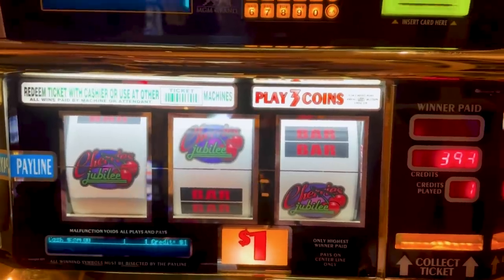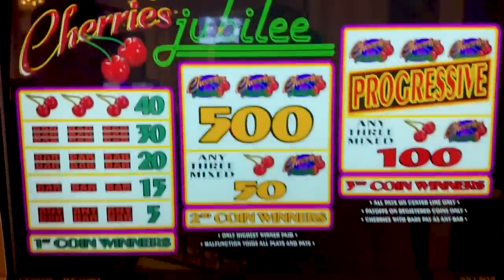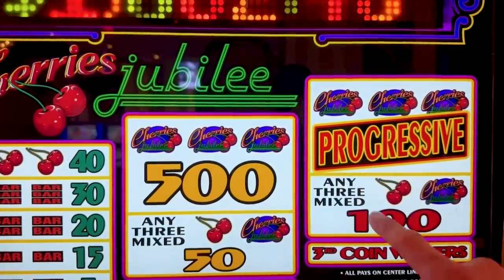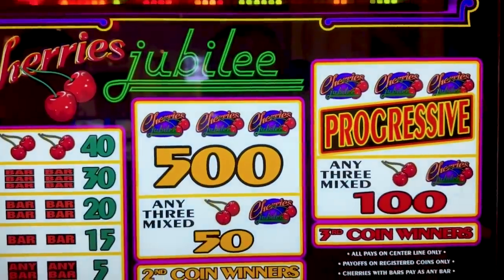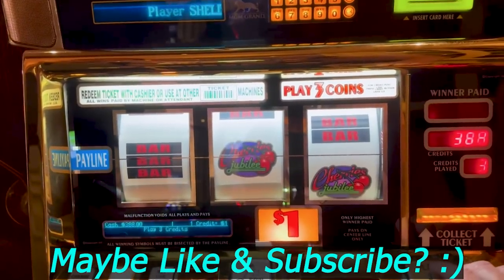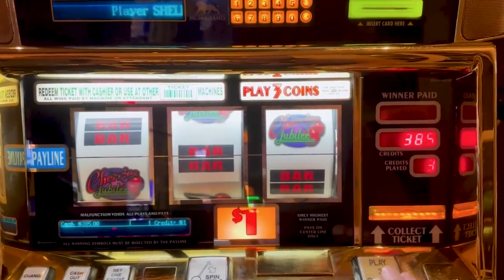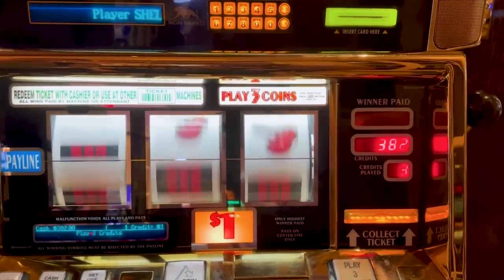That's what you want - those three right here. The max house payout is not very high. Like, any three mixed is just a hundred bucks - that's your max payout, that's cheap right? So then it goes up to the progressive. That's why these progressives hit a lot, because there's not really that big of high payouts. Let's see if we can get crazy and get a progressive in this video!